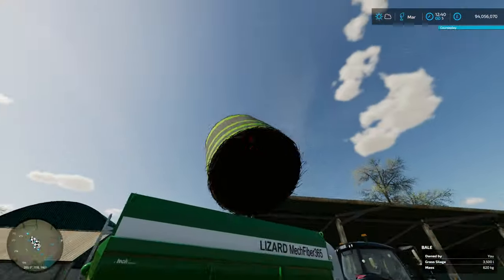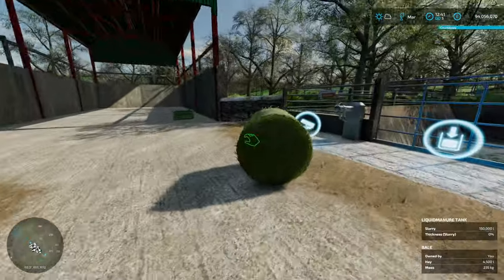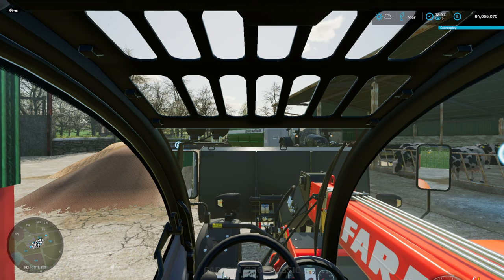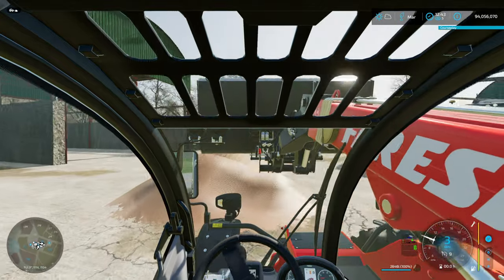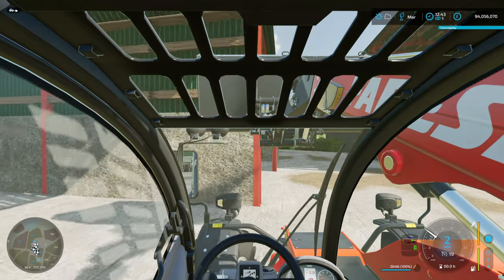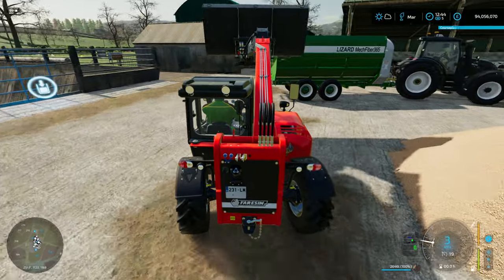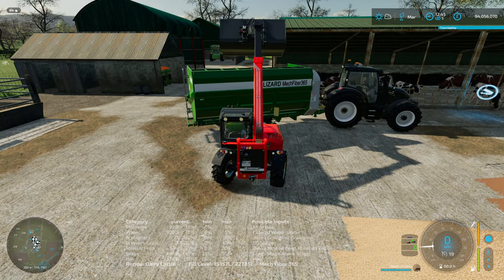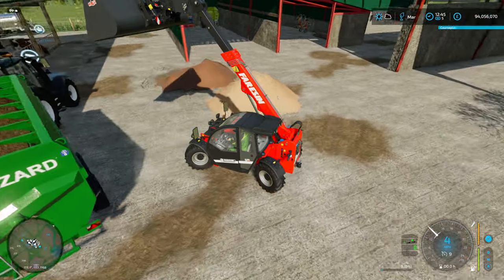So here we have the grass silage - we'll chuck that in. I'm just going to use the super strength mod to help out with this tutorial. Then we're going to put the hay in. Once we're happy that's mixed through we'll start adding a bit of brewer's grain silage. We don't want to go too mad because we don't want to outweigh the ration with something we don't need much of, so we'll put a little bit in at a time.